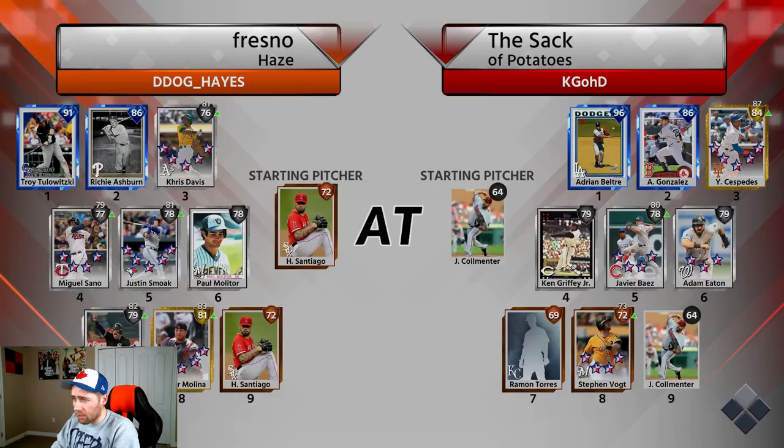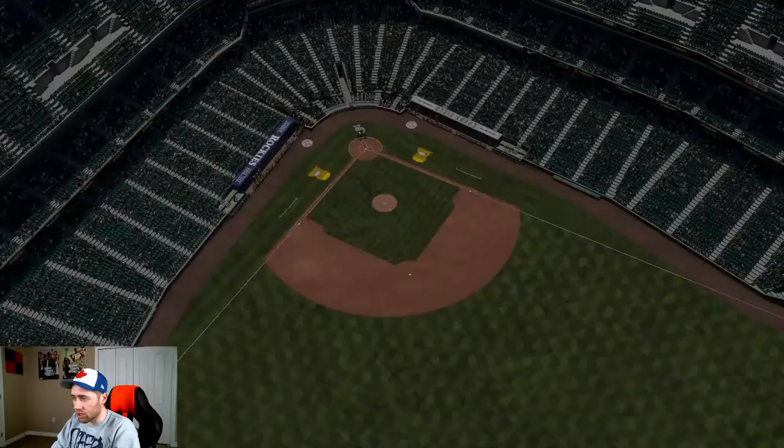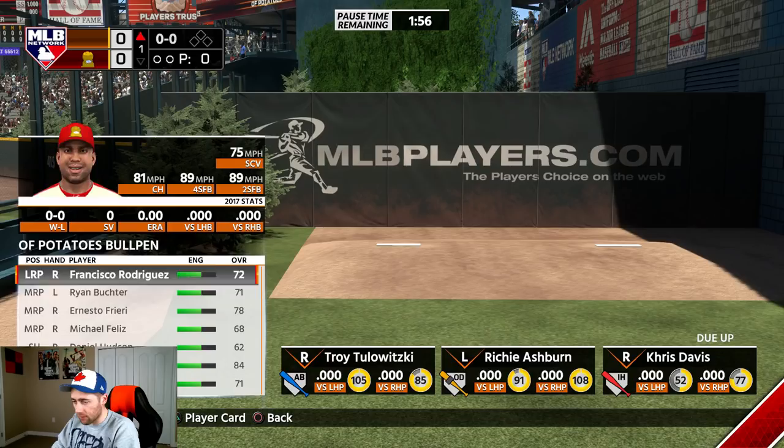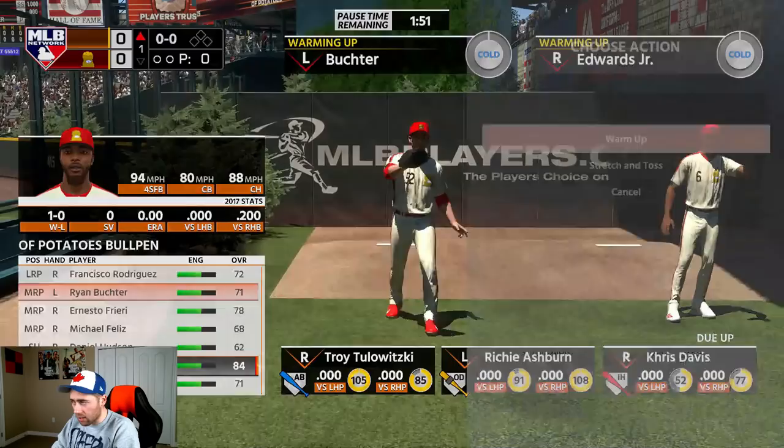So who are we going up against? The Fresno Hayes. He has the 91 Tulowitzki, Richie Ashburn — that card is very good — Chris Davis, Miguel Sano, Justin Smoak, Paul Molitor, Garcia, and Molina finishes it off. He has a lefty on the mound, which is the same thing as the first game. Of course. Whenever you want a righty on the mound, lefties are on the mound — vice versa.